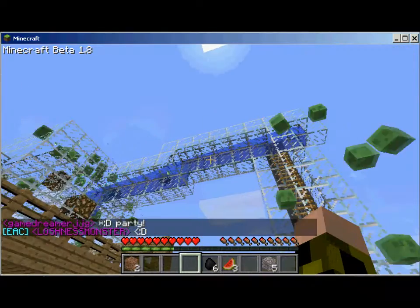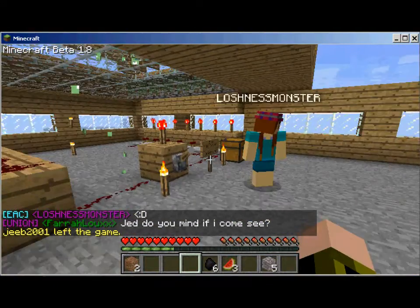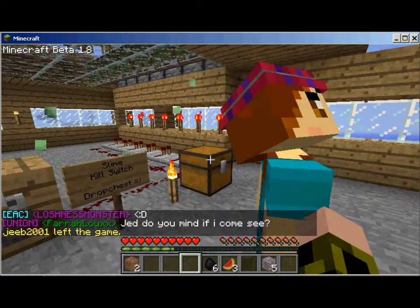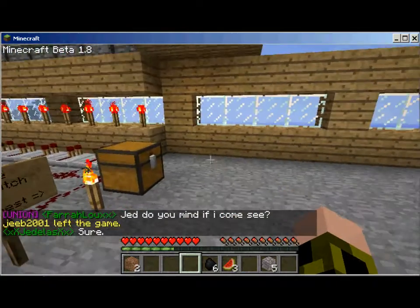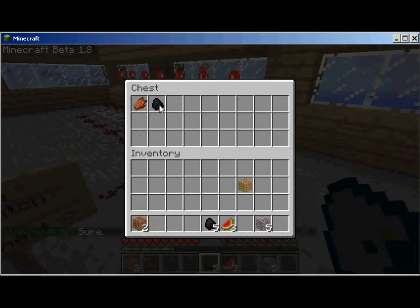The server that I'm on, agmc.in, is currently using a drop chest mod, which means that any loot that is dropped will automatically be looted and put into this chest.